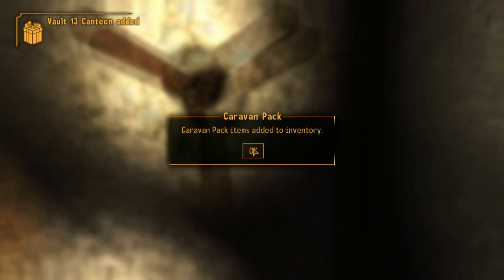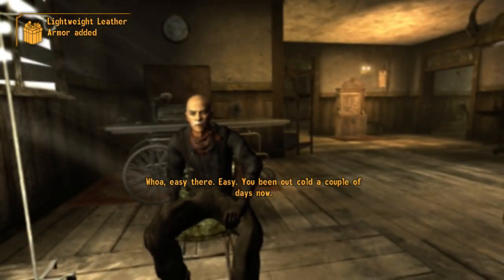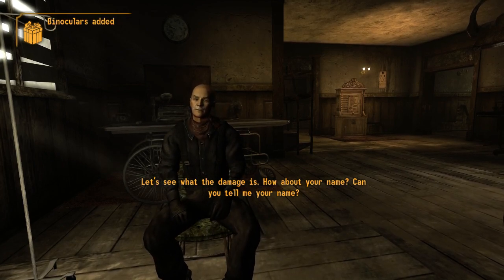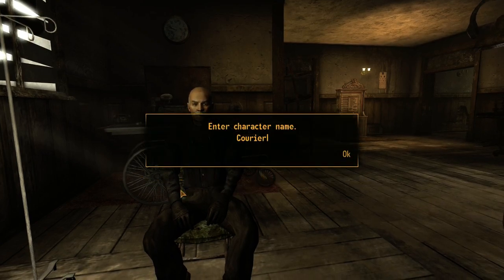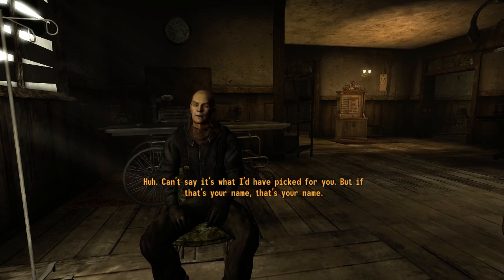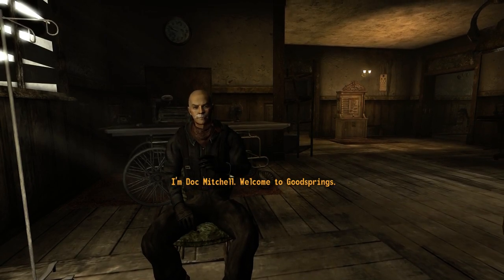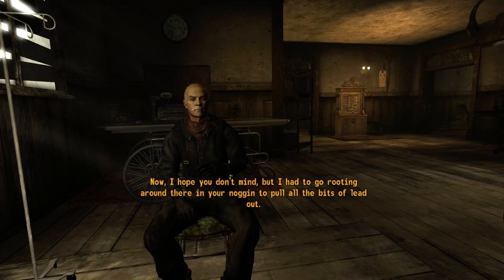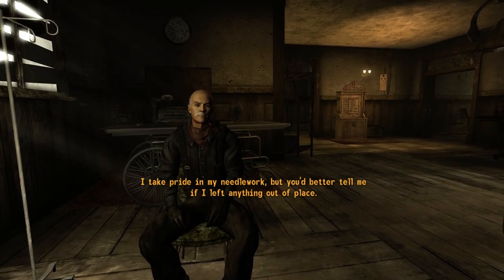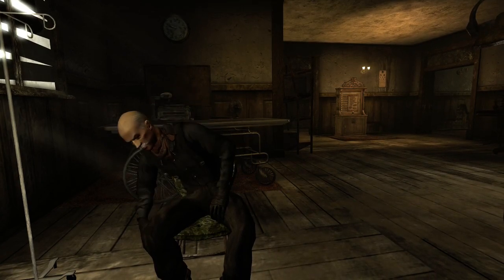Hopefully the volume level is okay — do let me know if it is not. Subtitles are on, I think, so I'm not entirely sure why there's none displaying right now. Oh, there we are — for some reason the first line of dialogue didn't. The voice acting might be a bit quiet. My name is not Courier, that's my profession. My name is Flick. I'm not going to go into detail about the build yet because you're going to see it through the tutorial — you have to balance your stats, pick skills, etc.